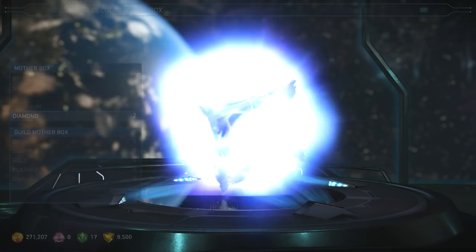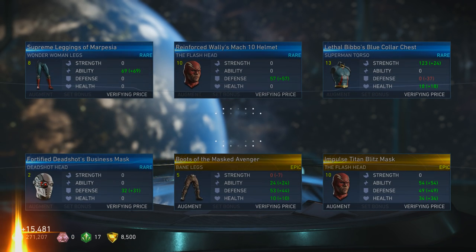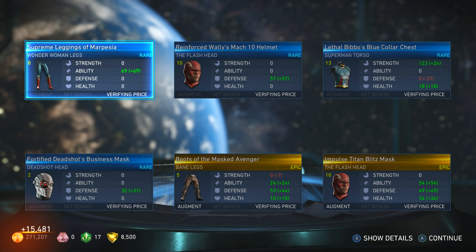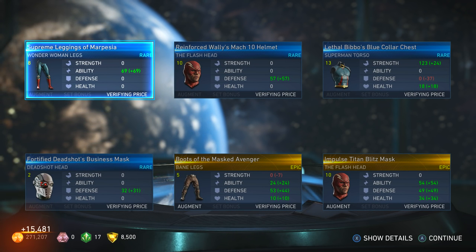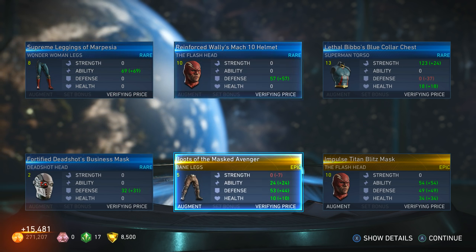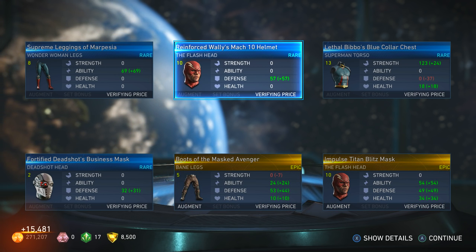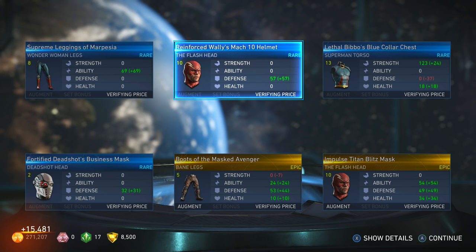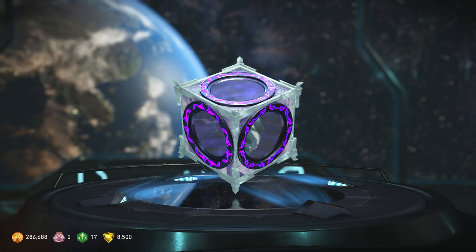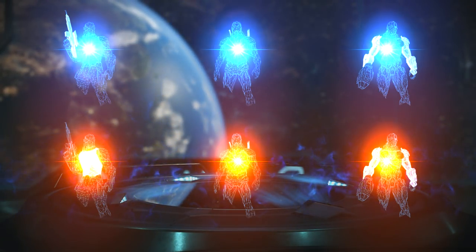Let's find out. Oh — it brings six pieces of gear! That looks like a beat-up Batman. Six pieces of gear and two of them were epic for me. We got some Bane legs, Impulse Titan Blitz Mask. Is this how the mask looks? Cool — or is that just the normal icon for the Flash? I think that's just the normal icon, I got confused again. Moving on — last one boys!